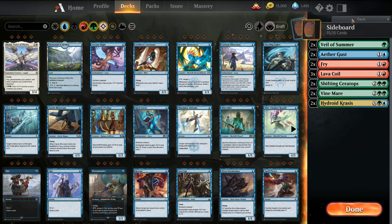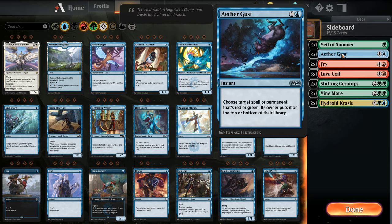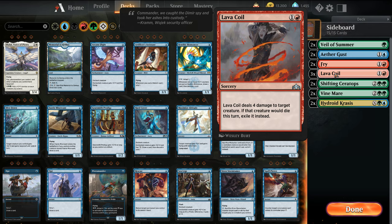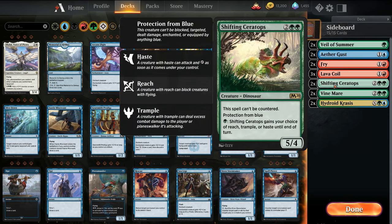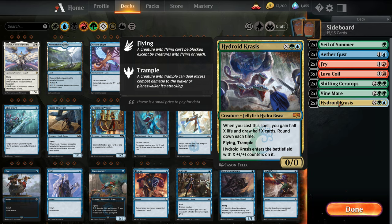For the sideboard: two Veil of Summer versus discard-heavy Grixis and Esper decks. Two Aethergust can tuck Phoenixes and bigger creatures like the gods. I can also get rid of Experimental Frenzy, so it's a flexible card — good against Gruul. Fry versus Teferi decks. Lava Coil is a good catch-all removal. Shifting Ceratops as a good blocker against Control. Vine Mare against heavy targeted removal decks — it's also an elemental, so it triggers Risen Reef.